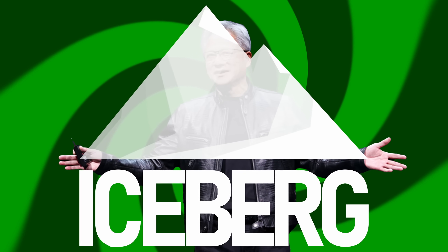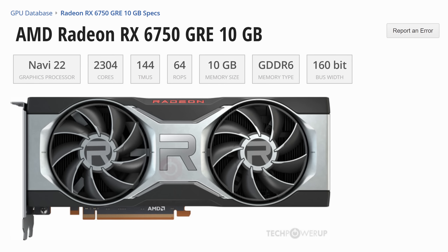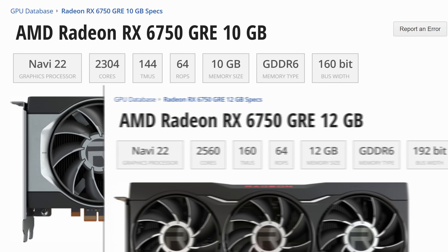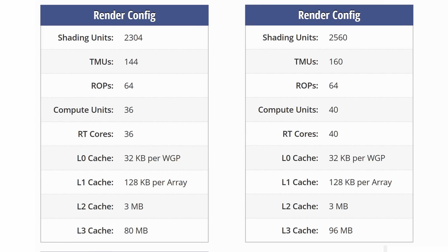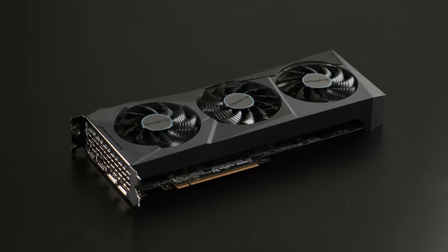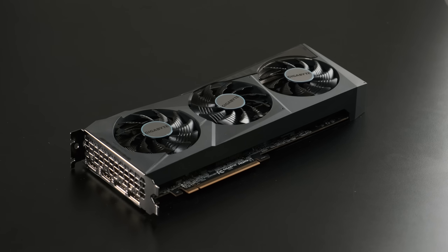Nvidia aren't the only brand who will try to bamboozle you with deceptive model numbers. Not only is the 10GB AMD Radeon RX 6750 GRE a completely different GPU to the 12GB RX 6750 GRE, with fewer shaders, TMUs, compute units, and less infinity cache, it's also just a refresh of an old model. Both 6750s were China-exclusive relaunches of the RX 6700 and 6700 XT from 2021.